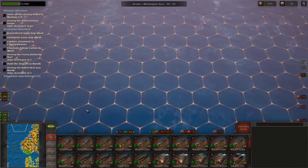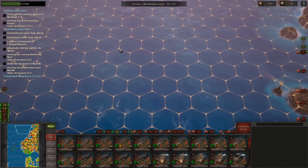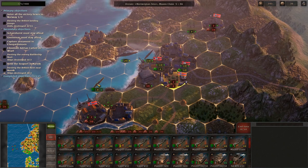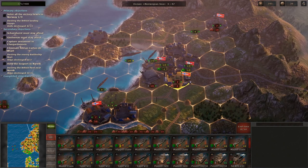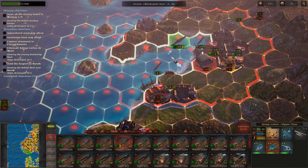There's a fleet that comes up here and this is the reason why I sent a heavy cruiser up here, because this fleet really mucked me up before. It's only three destroyers and I think those are the three ships we have to destroy. They're escorting a bunch of convoys and those three destroyers did sink my two destroyers that I had up here.